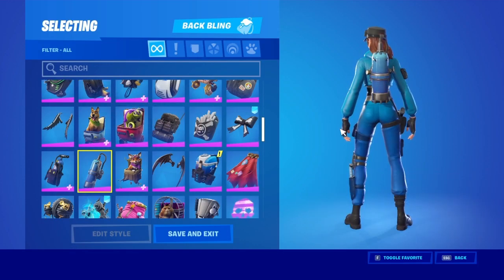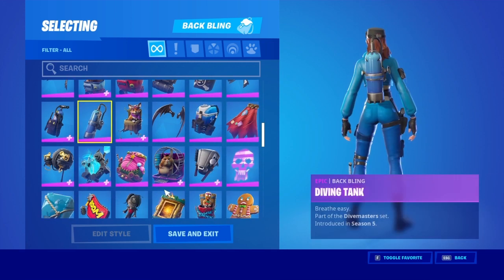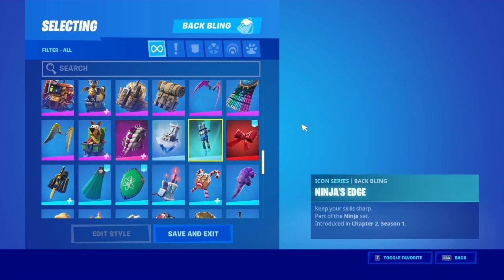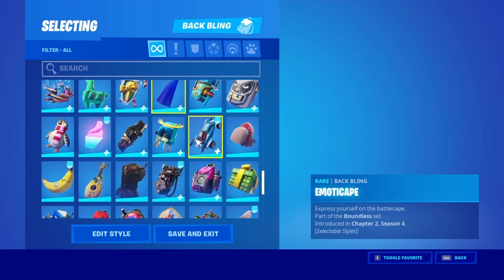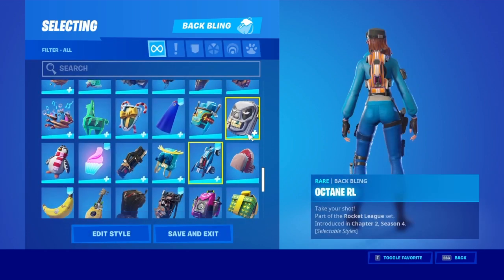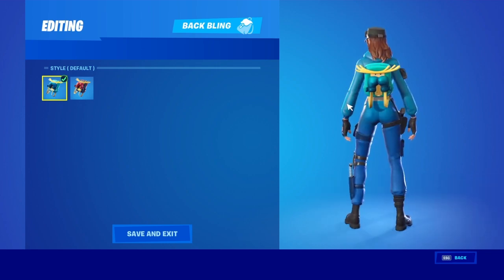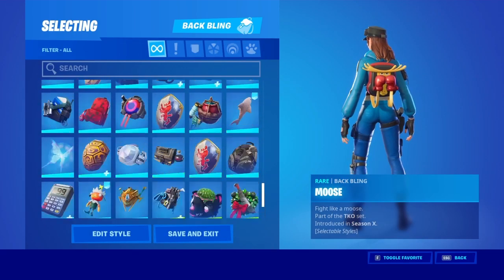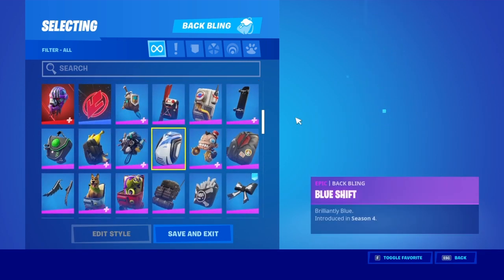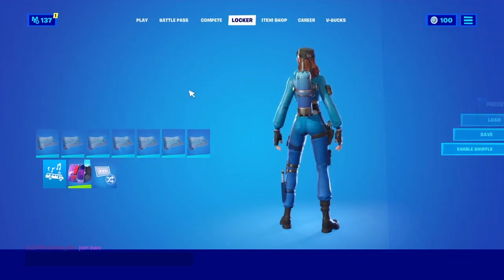The skin is rare. This is probably one of the best combos — honestly better than the first one. If you have the Wreck Raider, that goes very well. Castle Peaks goes pretty well. Ninja's back bling, not the best. The Octane goes pretty well if you got that. The Moose is a bit too bright. The Black Hole, that's all right.